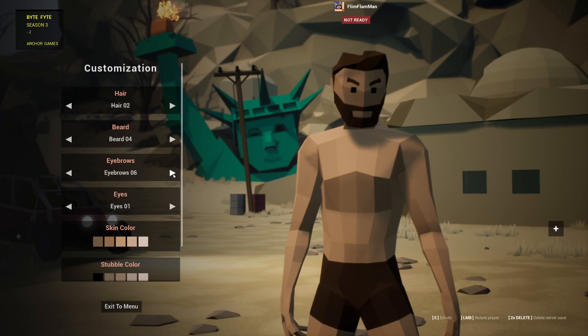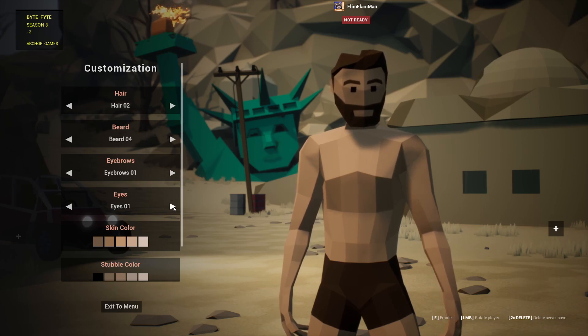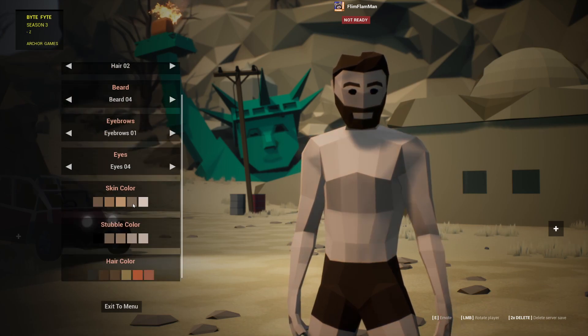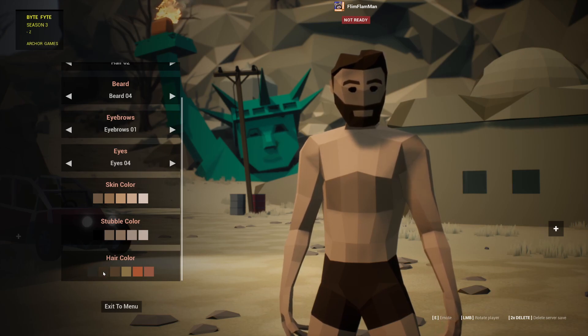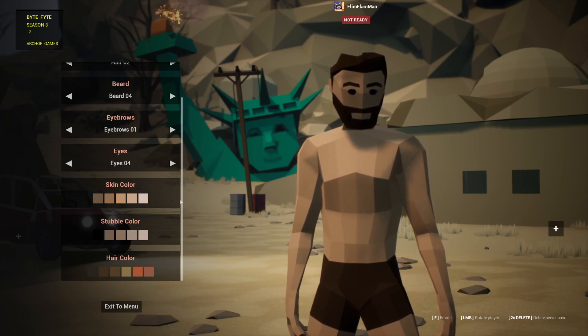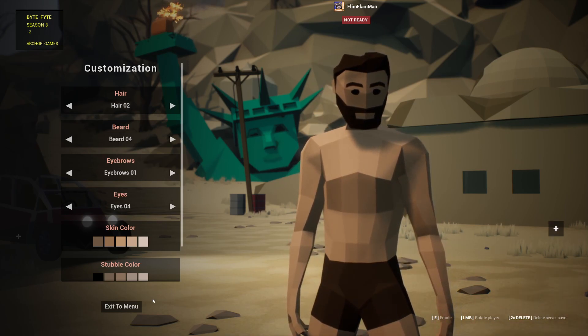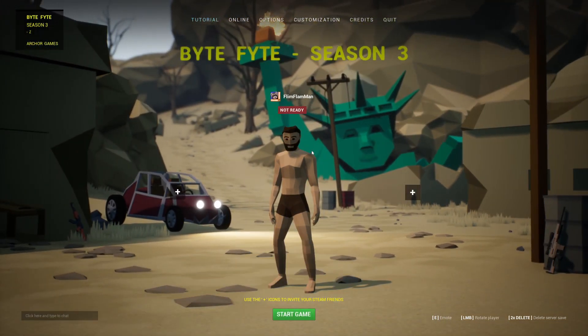Eyebrows — nothing's tickling my fancy. Eyes one, two, four — let's go with eyes one or four. Skin color, let's go with that. Hair color — I want brown, there we go. Is this all we can do to our character? You can delete your server save, rotate the player, or create another. That is my character. When we jump into the game online, I'm probably going to die.